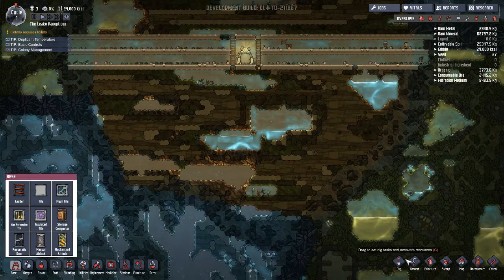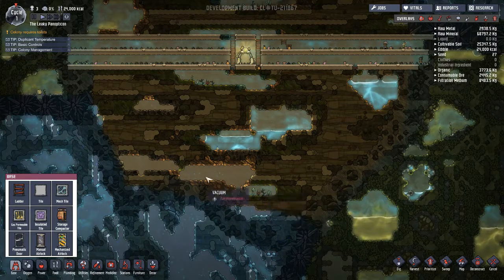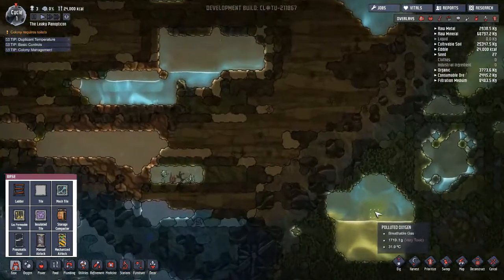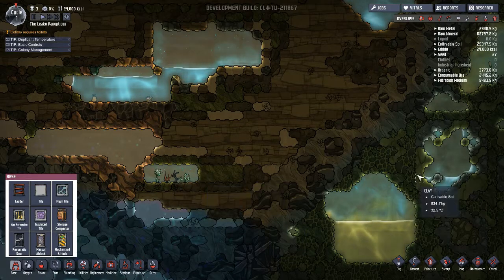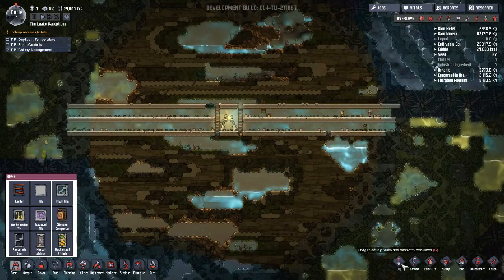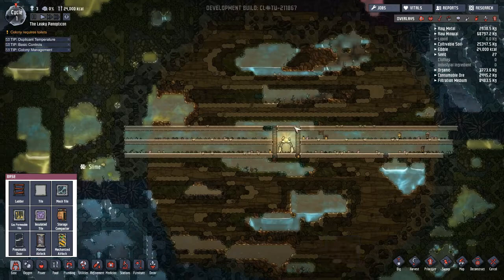I've been thinking that maybe I should have two water basins — one for clean water and then one for polluted water. I'm only afraid of the polluted oxygen, but maybe we can just have deodorizers around there. I'm going to keep working on this and I'll check back when I have a little more going on.